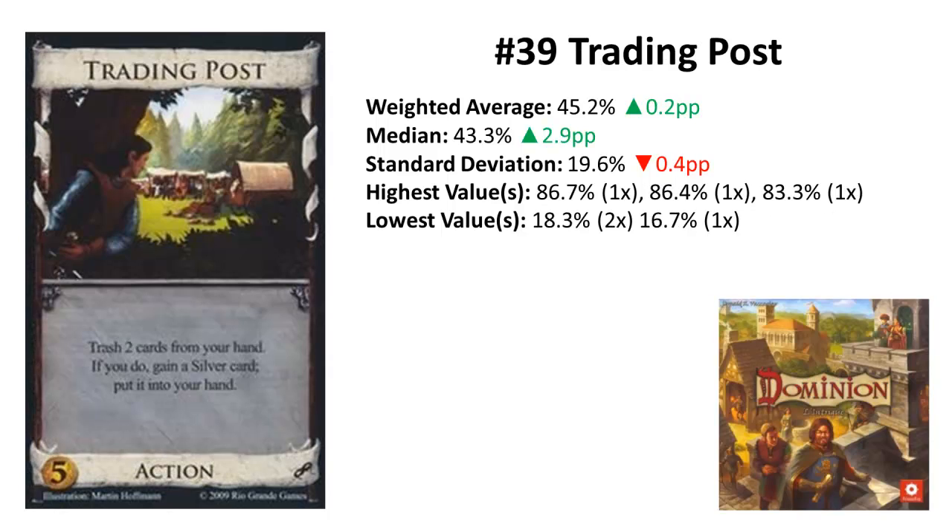Rank 39: Trading Post from Intrigue. Trading Post was voted 10 times above 80% but still only has a 0.1 percentage point lead over Market, as it still had a lot of low votes. It's one rank lower than last time. Trading Post is another card in the category of good opener but bad afterwards, like Chapel — no surprise that the deviation is still high. It's really hard to evaluate. It costs 5 coins and is only an important opener in about 30% of all 2-player games.